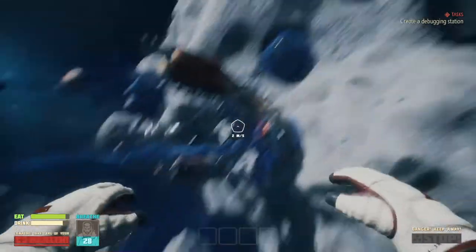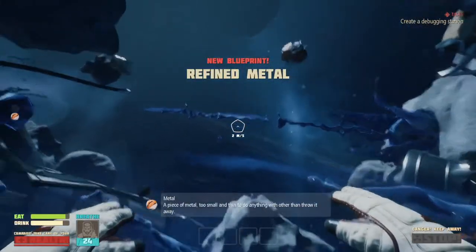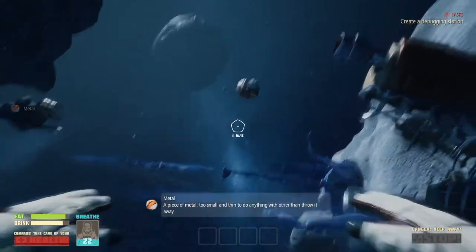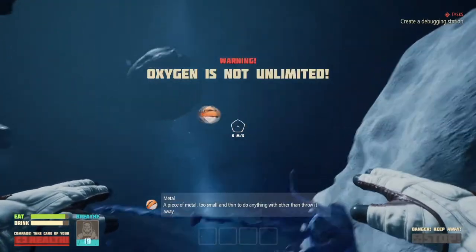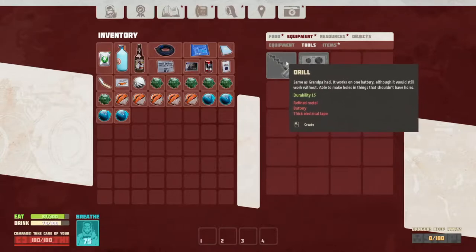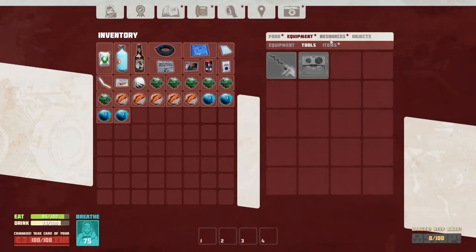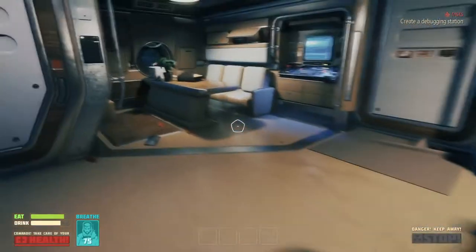Look at the hat - that's pretty cool looking. Very good, okay, we're getting somewhere - we found some metal. Oh, here we go. I just need some wire. So there's probably some wire out in space, yeah.